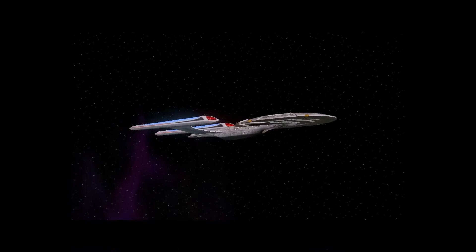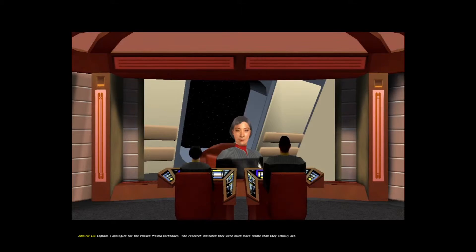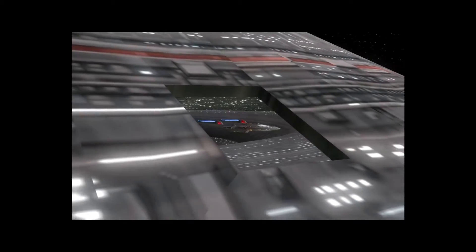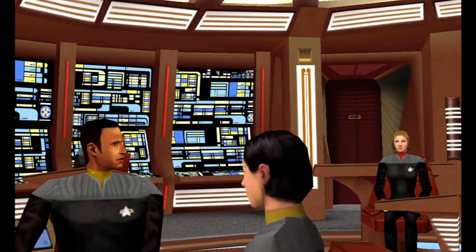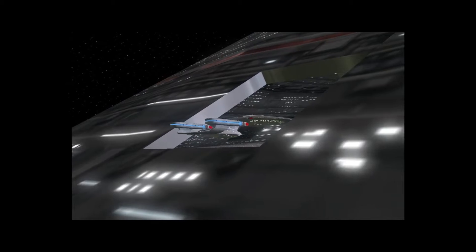Docking sequence initiated. Your chief engineer has sent us details of the damage - our repair crews are ready to go. Captain, I apologize for the phased plasma torpedoes. The research indicated they were much more stable than they actually are. This incident will send the design team back to the drawing board. Since they did not cause critical damage, you may keep your remaining phased plasma torpedoes. But, Captain, be careful. Liu out. Next time, test them properly before you give them to your flagship. I still really like the Galaxy class - it's more homely, although the Sovereign is nice.